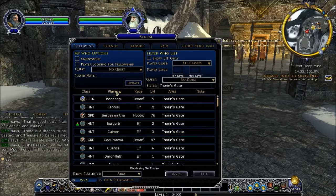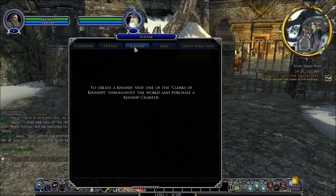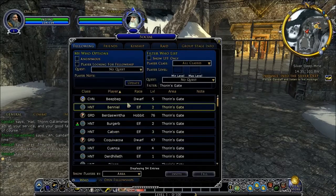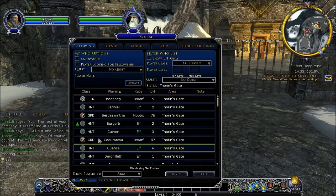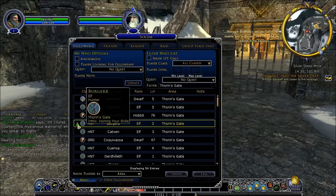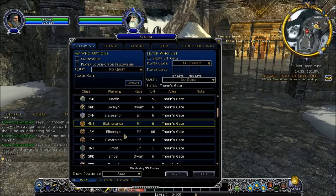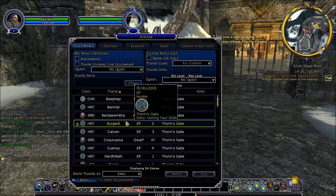We've got your friends list, Kinship, Raid Groups, and Group Stages. We've got all of these — these are all people. Don't know what the green bit means, but these are all other people around, which is quite good actually — it shows you who's online and everything. We've got the Deed Log, which I'm still not quite sure about — I need to have a look at this a little bit more. Then we've got the Quest Log obviously.